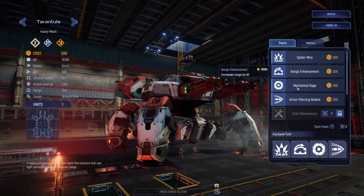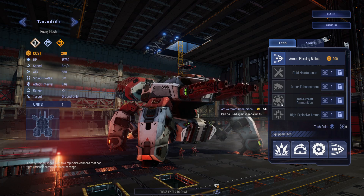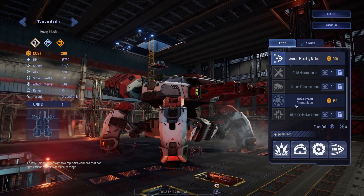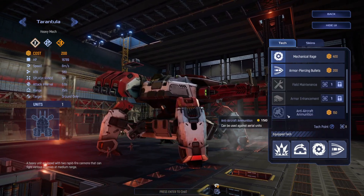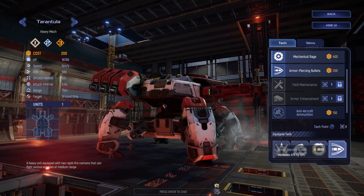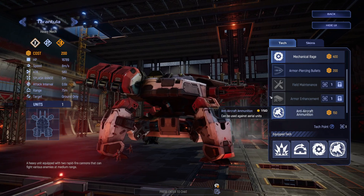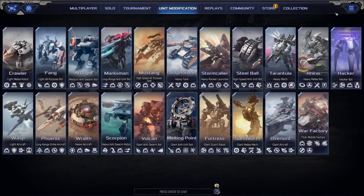We've got the various skins and — anti-air ammunition. Yeah, we want to upgrade that. Let me figure out how to get that. Do we get rid of that and put that in? Yes, okay. Let's go back.